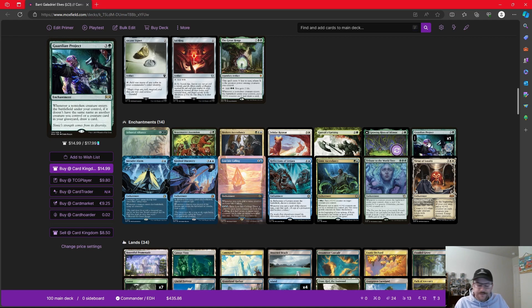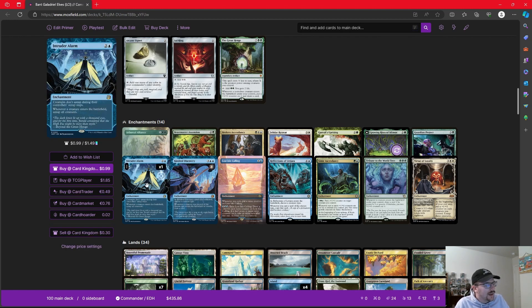Guardian Project — anytime a non-token creature comes in, if it doesn't share a name with any other creature we control, we draw a card. This is good because it's going to help us refill our hand. Intruder Alarm is a very interesting card. It says creatures don't untap during their controller's untap steps, but whenever a creature enters the battlefield, untap all creatures. This is a very easy card to combo with — we want to take advantage of being able to add mana with our creatures and then untap to attack with them.